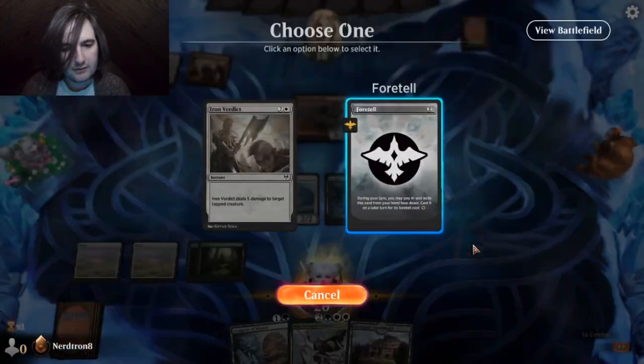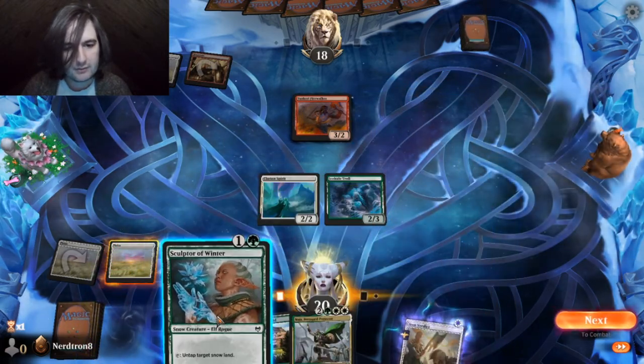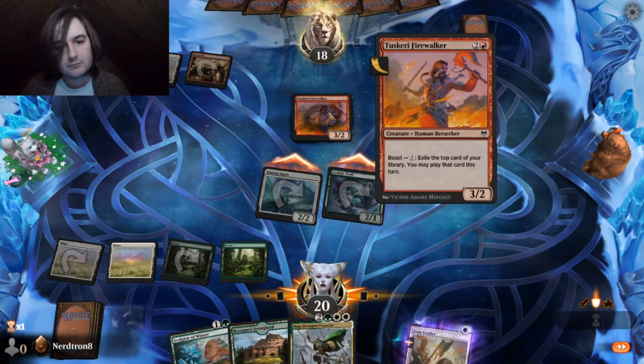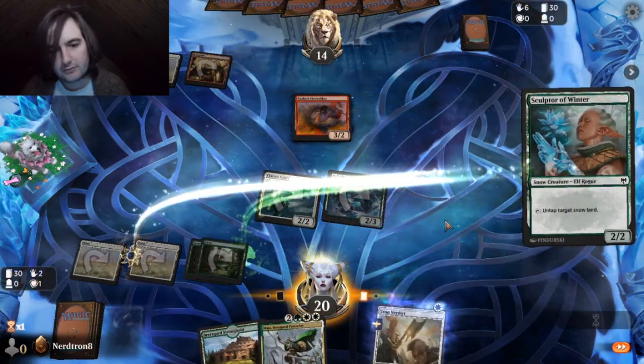Foretell doesn't count as... Nope. Not the one I wanted to cast. Boast — XL, top card of your library, you may play it this turn. Yeah, he's going to play it next turn. I'm going to just verdict it.